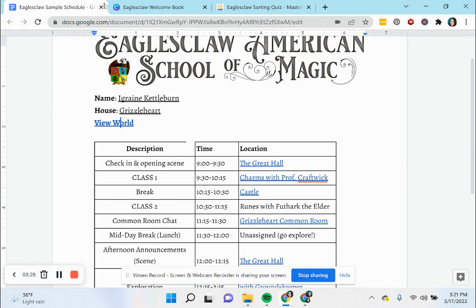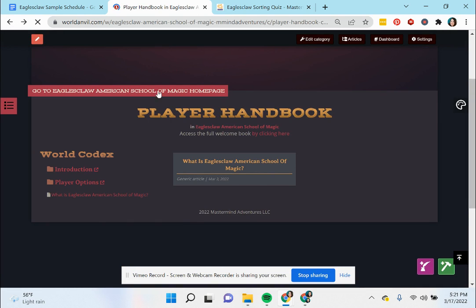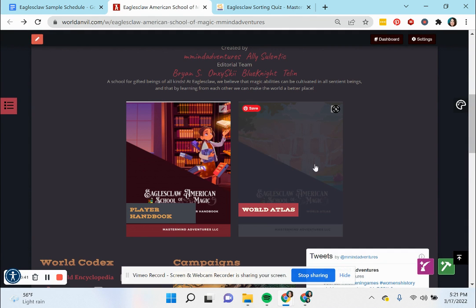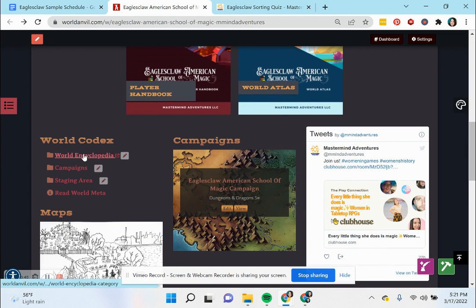That is that section of the wiki. The other parts here that may be useful — the World Atlas we're still building. There's a little bit of information here on the world and different things that are happening.